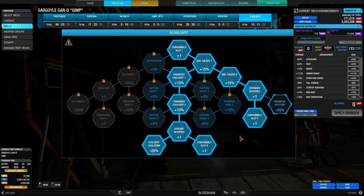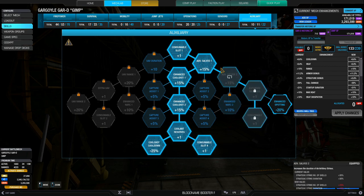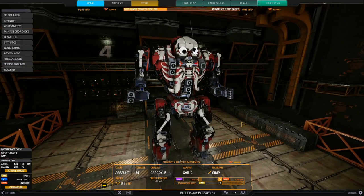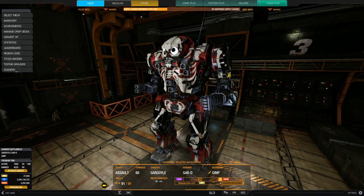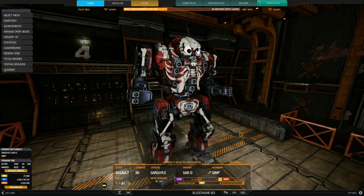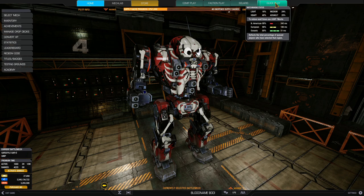For the operations skill tree, with 20 SPs — pretty standard for laser vomit — I have 5 nodes of cool run for 10% heat dissipation, and 5 nodes of heat containment for a total of 15% increase in heat capacity. Since this mech has 25 double heat sinks, that node really helps and will help this build quite a lot. For the auxiliary tree, I have 10 SPs for 2 enhanced cool shots with reduced cooldown so I can fire the second cool shot 25% faster — really useful for hot builds — and 2 enhanced strikes, useful to deny movement or deal damage. So that, my friends, is the big chunky boy, the Gimp.